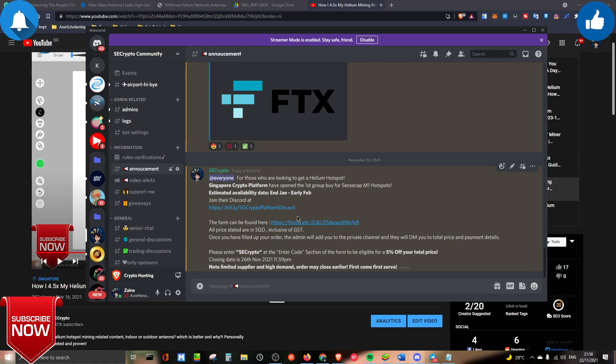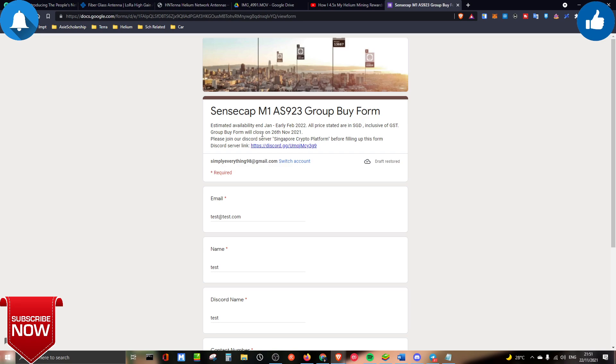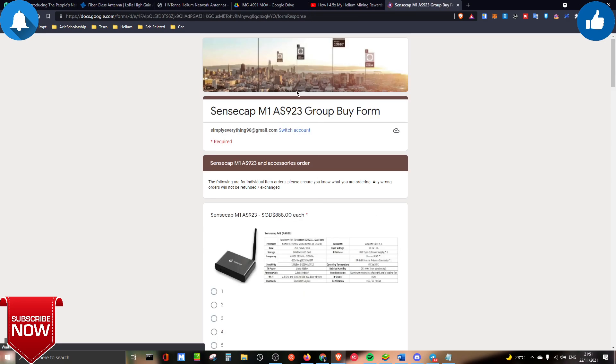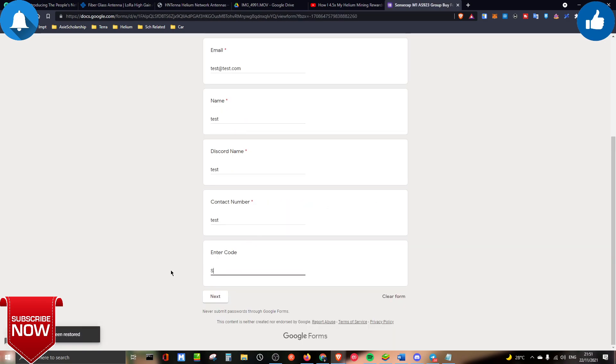All prices in the form are in SGD, inclusive of GST. Once you fill in the form, the admin from Singapore Crypto Platform will DM you with your total price and payment details — you are not paying any money on the Google form itself. The order will close as early as the 26th of November, depending on availability.